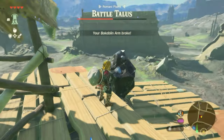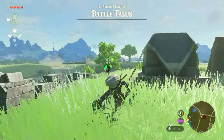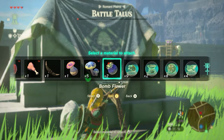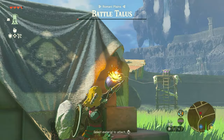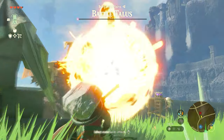After that, it's simply rinse and repeat this method until Battle Talos goes down. It's quite a simple battle — it just looks intimidating because of the size of this mini boss, but once you know to use flower bombs and Ascend, it's really easy. Hopefully you'll find it easy too and I will see you in the next guide.